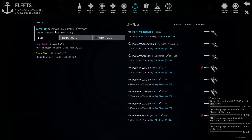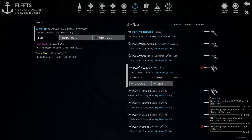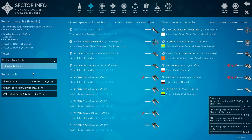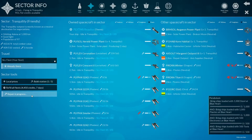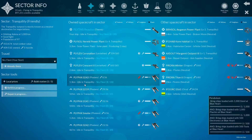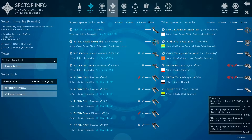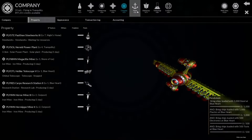Everything in the sector you're currently in is in real time — you can fly your ships, dock them, and visit your various space stations. You can build an empire. The ships are all very unique, and the combat is not really like combat in other space games. It's very realistic and industrial — the opposite of Star Wars, really, much more grounded in realism.